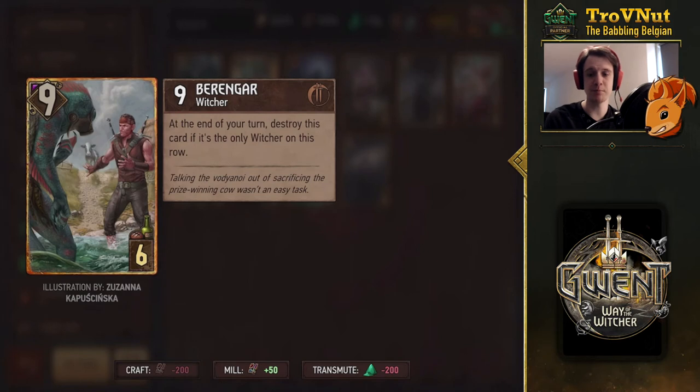Then we get Barengar. He's talking to what I think is supposed to be a Voidanoid, and he's apparently trying to protect a cow. At the end of your turn, destroy this card if it is the only Witcher on this row — a detrimental effect — but he has nine power to offset that. So it's a nine-for-six card that destroys itself if there are no Witchers left on the row. Pretty simple — just a pointslimy nine points.